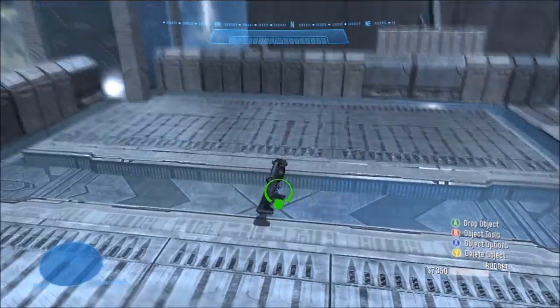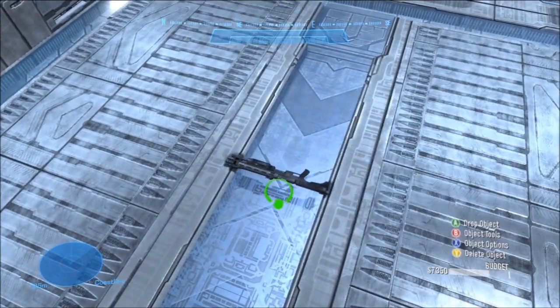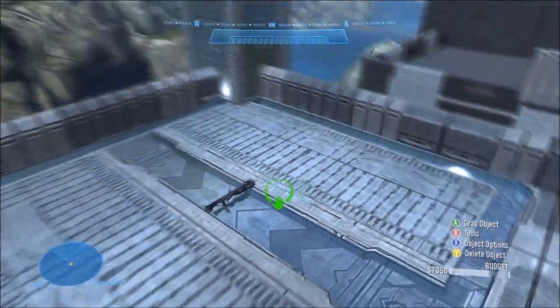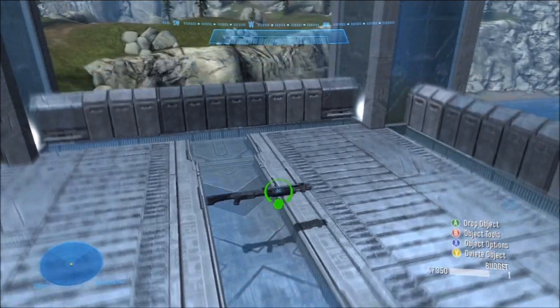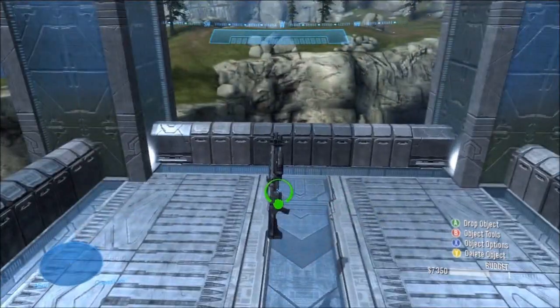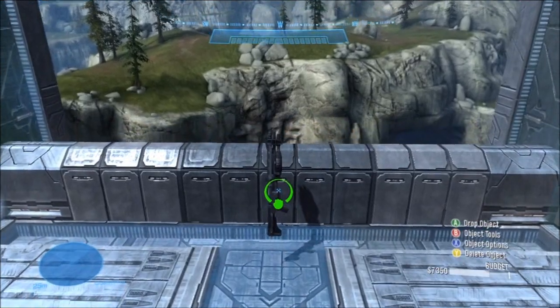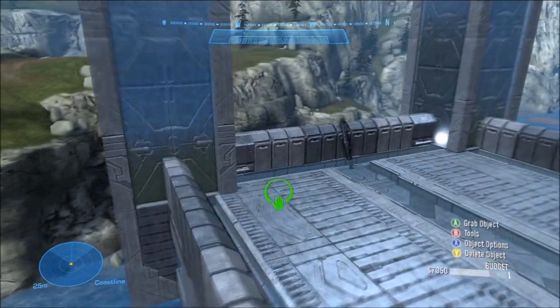It is okay to put a power weapon inside a team's base, but for your map to be balanced, be sure to put the same weapon, or an equivalent weapon, in the other team's base. Another thing to keep in mind is that your players should not be able to pick up a power weapon and then immediately be able to use it effectively at its spawn location. So for example, don't put shotguns in close quarters areas, and don't put sniper rifles in high places where the player can oversee a large area of the map, because then the player will more than likely camp at that area until they run out of ammo, and by that time they will have gotten some easy kills.